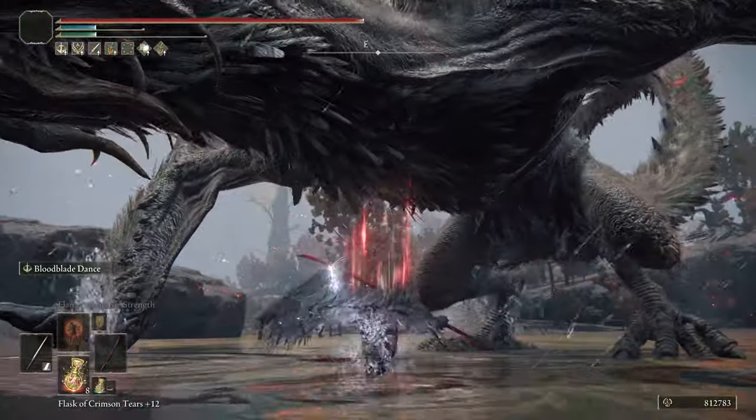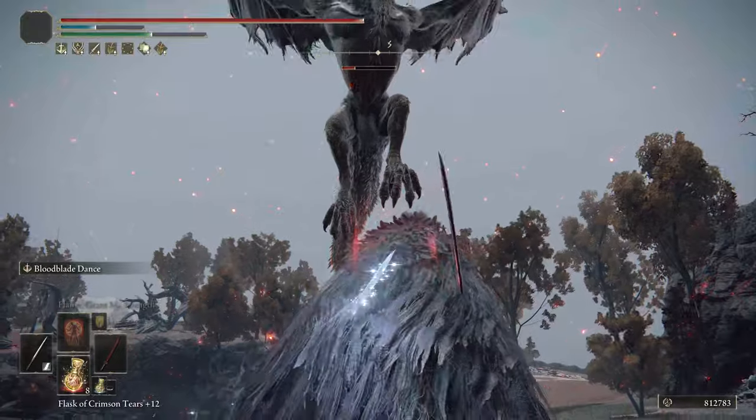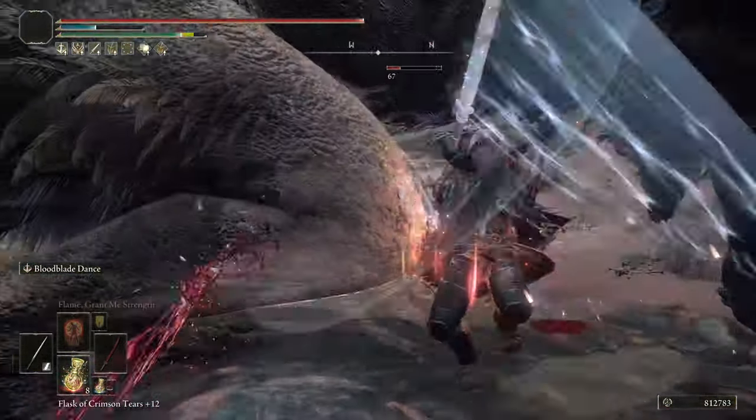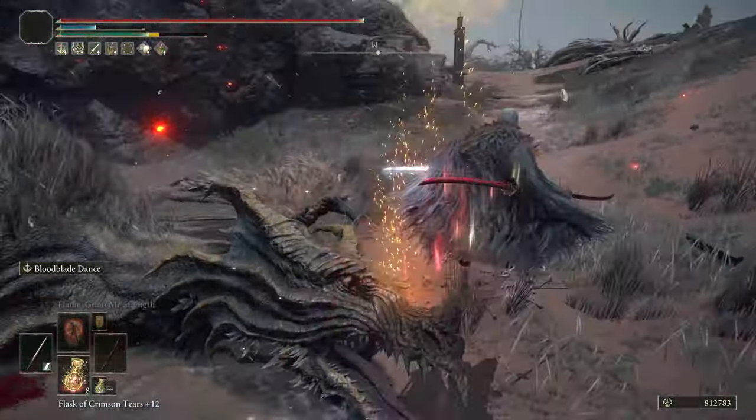I'm going to show one more clip on another dragon. I use these in Caelid for testing a lot — they're really helpful because they're basically respawning mini bosses — and we end up getting another poise break, which is huge. Even with the jump attacks we managed to get in another posture break.